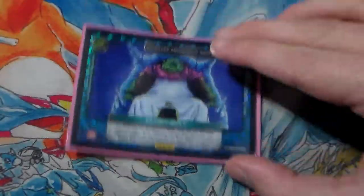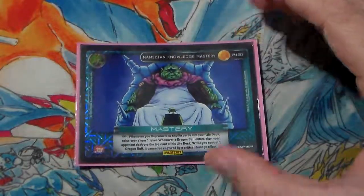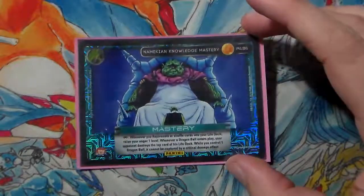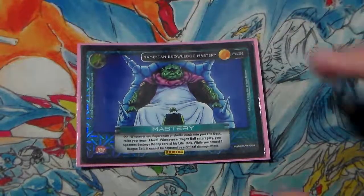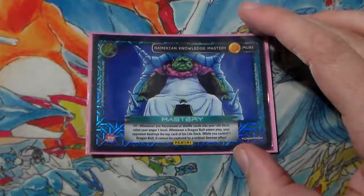So obviously our mastery is Namekian Knowledge Mastery. Really solid whenever we rejuvenate during combat or shuffle cards into our life deck during combat specifically. We raise our anger 1 level, want a Namek Ball and just play it under our control. Our opponent mills 1, and when we control only 1 ball, it can't be capped by a crit.